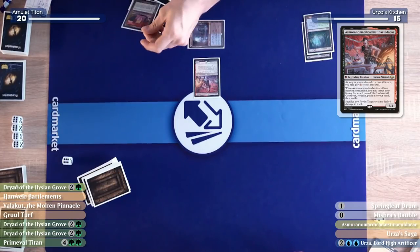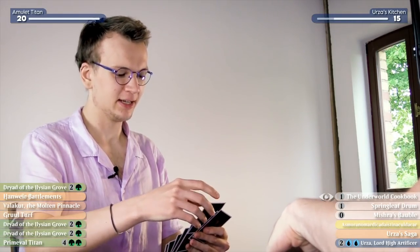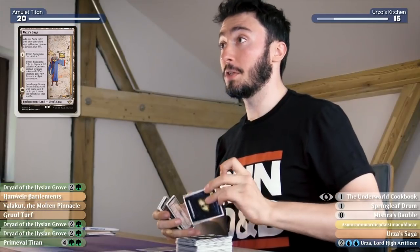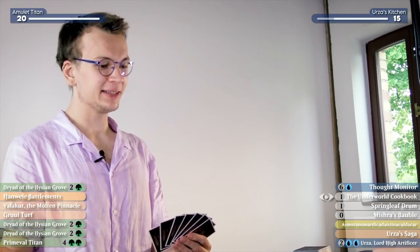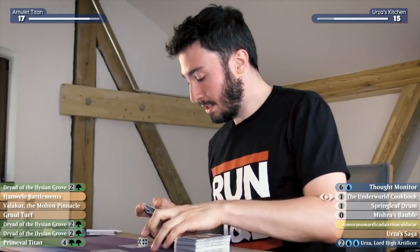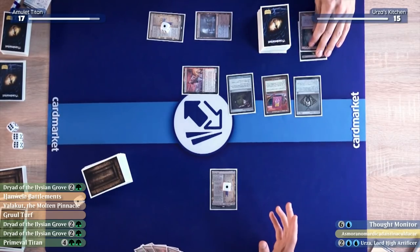When it enters the battlefield, I'll go get an Underworld Cookbook and put it in my hand. I'll take my draw — I almost have the same explosiveness you have! I'll play an Urza's Saga and an Amulet. I'll untap and draw for turn — I'll swing for three. And to remember that Wild Nacatl was banned at some point. Down to 17. I'll play another Urza's Saga — never didn't have it! Then I'll cast a Springleaf Drum, a Cookbook, and a Bauble, and pass. It's six permanents to one.